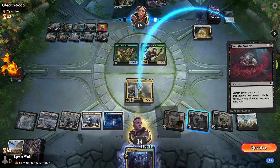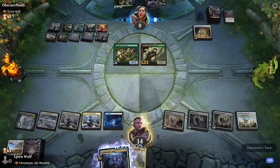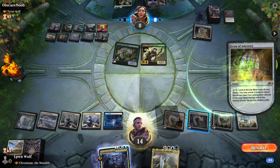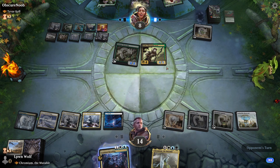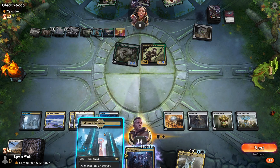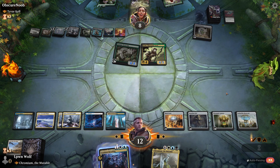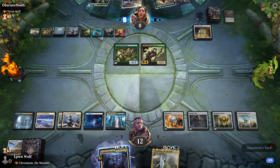Feed the Swarm — unfortunately we can't actually protect him. That is a shame. They do go down to 8 though, so they are almost dead from that. Castle Locthwain might even kill them — it costs 9, and we have enough mana. We can flash Chromium in at end of their turn, and now they can't really use Castle Locthwain because if they do, we can swing in and kill them potentially.